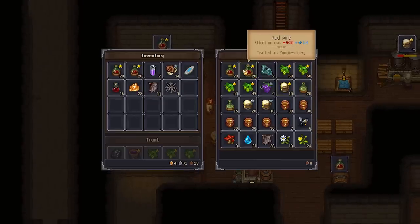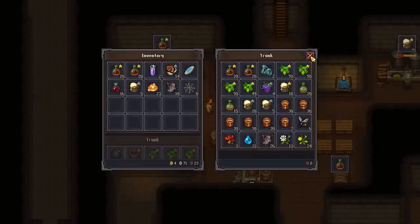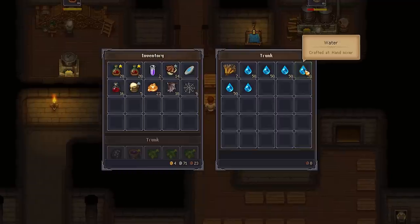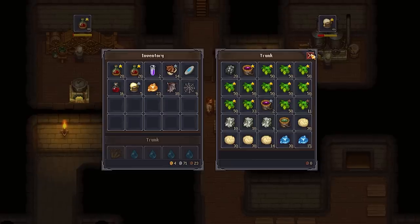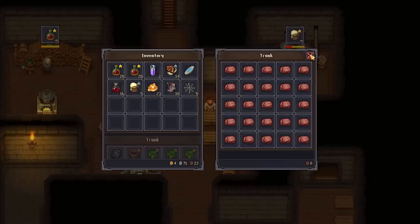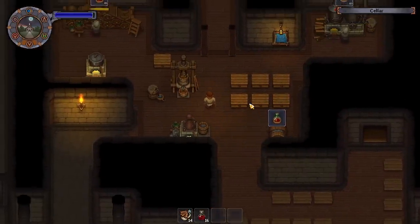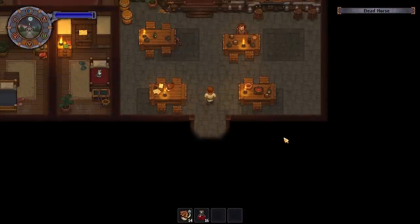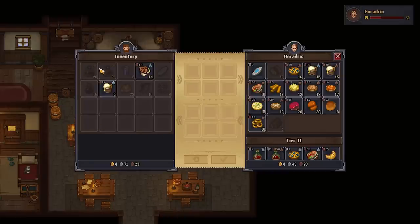Beer and wine have a couple of different uses. They're both used in different qualities for tasks and different plotlines, or you can make money through them, which is what I mostly use them for. Depending on the quality, that changes who you can sell it to. For Horadric he will only take bronze and silver quality beer and wine. If you have gold quality wine you have to sell it to the merchant. As far as I know there isn't a particular use for gold quality beer, but I highly recommend using it in the mines because it restores health and energy really well. As you can see here we're trading some silver beer, and you can see we don't have the option to trade our gold quality wine.